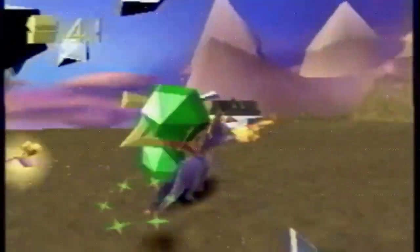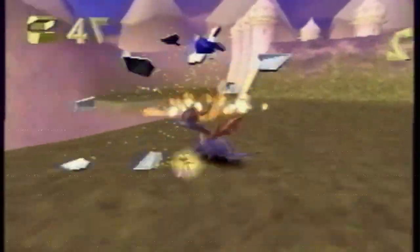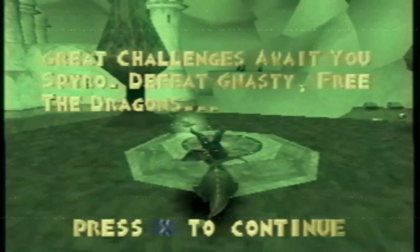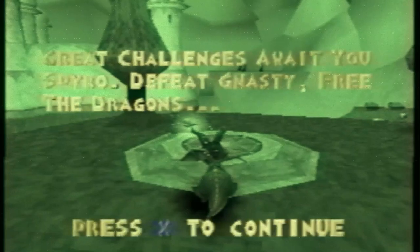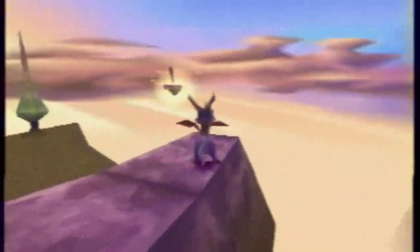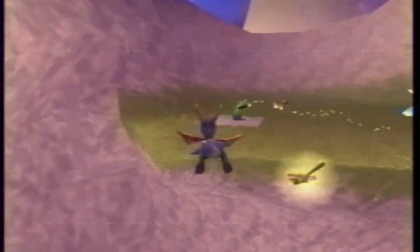Another change from the original release are the Crystallized Dragons. The ones inside the levels themselves don't have any cutscenes yet — there's a pop-up text box of what they would say. Although in the homeworld, dragons have completely different colours with more vibrant palettes and more expressive animations compared to their retail release. Take a look at these side-by-sides.